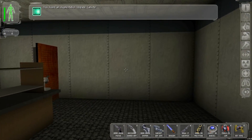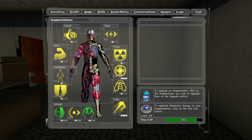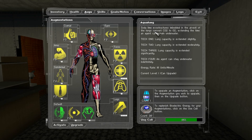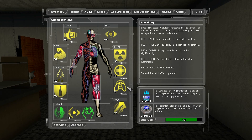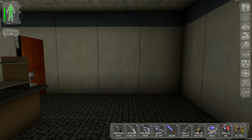Now we can go and pick up the important thing - this augmentation upgrade canister! We could upgrade Aqualung to increase our lung capacity moderately, or we could upgrade the Aggressive Defence System. Which one of these am I more likely to remember to use? Honestly, it's probably going to be Aqualung. So let's upgrade it! I never thought I'd be upgrading Aqualung, but here we go! Now it's at level 2!